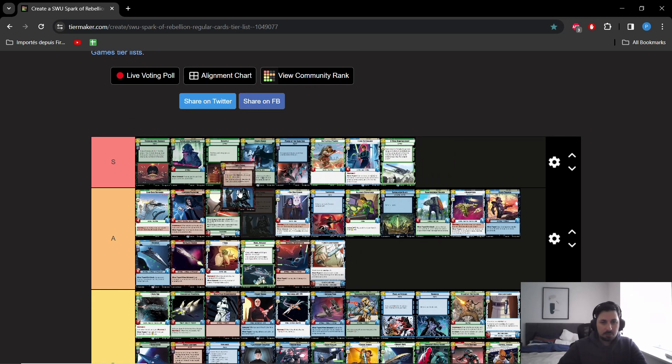I'm putting Force Choke in A tier between Palpatine and Echo Base Defender. Force Choke is just an incredible removal spell — an absolute auto-include in all Red Black decks. The two major limitations preventing S tier are: making your opponent draw a card in late-game topdeck situations is definitely a problem, and it can only target ground units. I think Power of the Dark Side is a far better card than Force Choke, though I like both and would definitely play both if I had the chance.